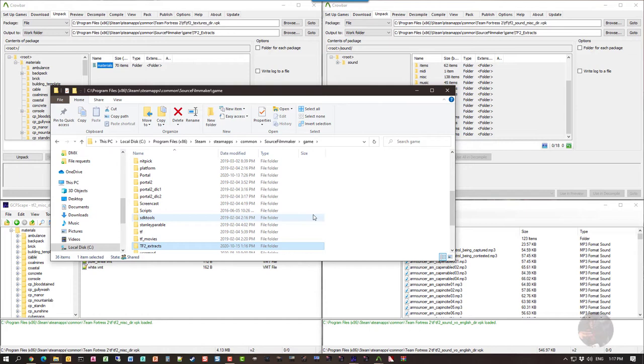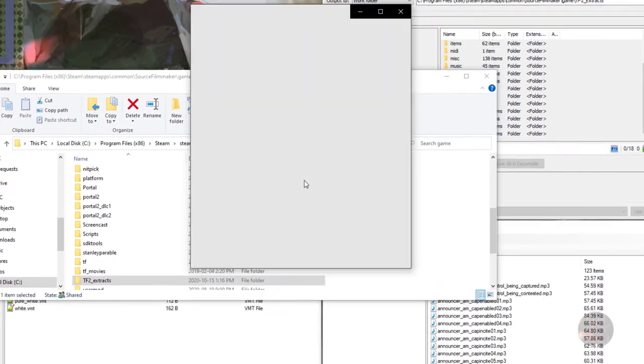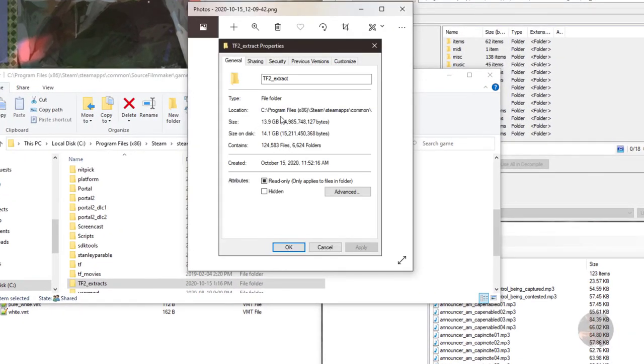Before going through with this process, be advised that when you extract the required files, you are going to be injecting 13.9 gigabytes into Source Filmmaker, across approximately 124,000 files. Make sure you have sufficient room on the drive you are using.